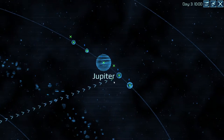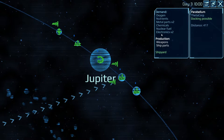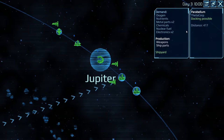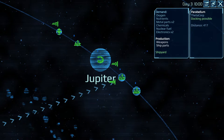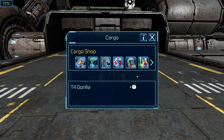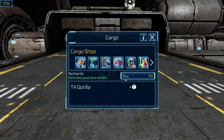Our next mission is to go to Parabellum Station. They need a lot of stuff. Let's try nutrients and electronics — nutrients, electronics, nuclear fuel for a backup. It's a cargo shop. They only have one for $76, that is way expensive. They don't have a lot of the stuff that we need. That's a high price. Extremely good price to sell means from my perspective, it's probably not a good price to buy.